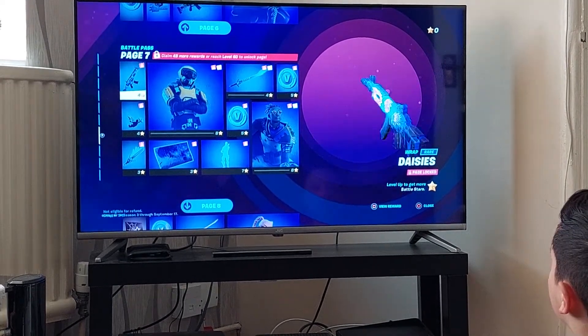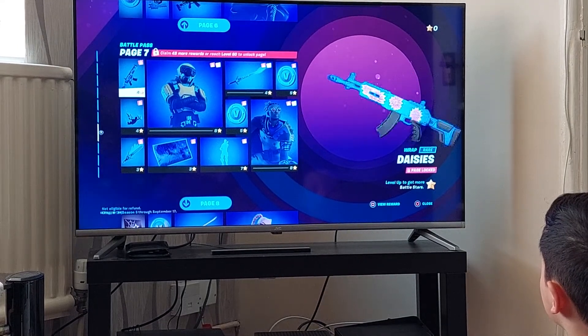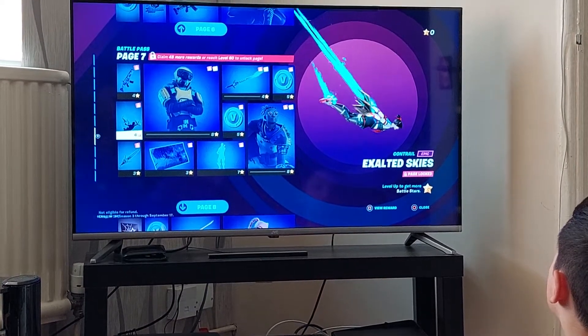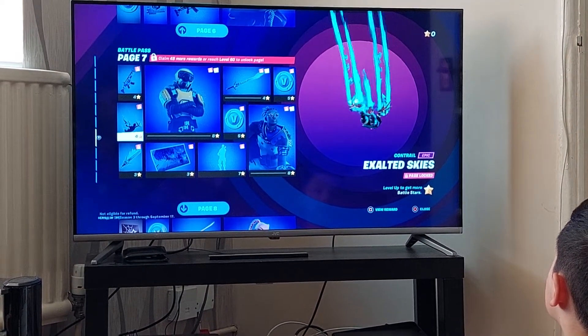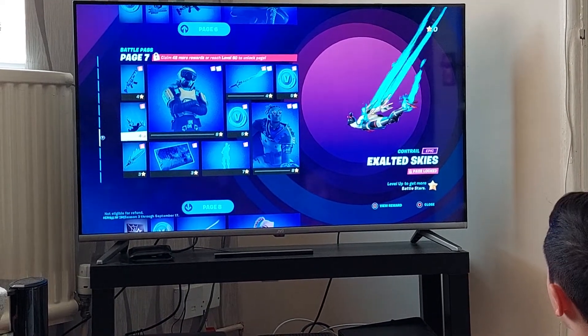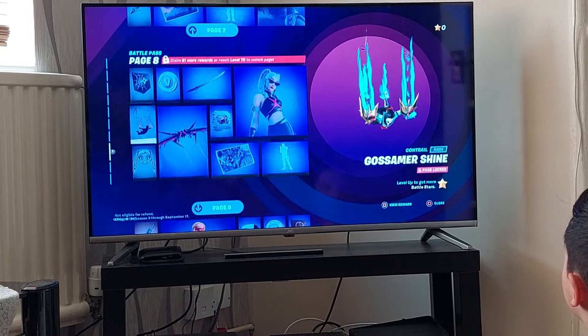Page seven. A wrap which is called Daisies — probably not going to use it, but it's a pretty cool one. Exalted Skies — yeah, pretty cool, not going to lie. It's a pretty cool one.